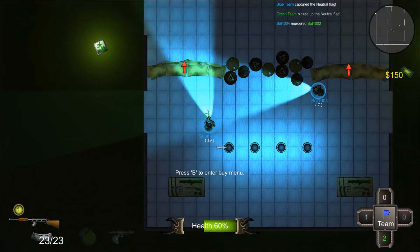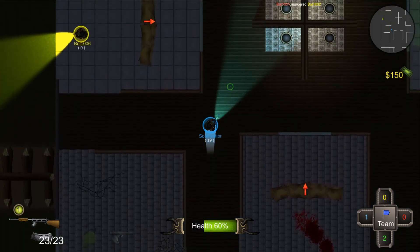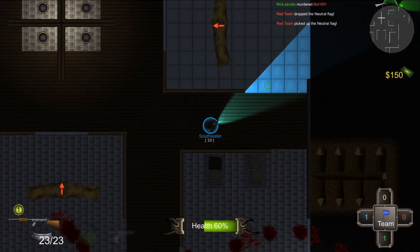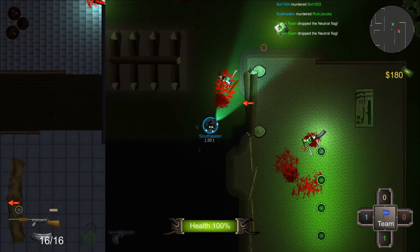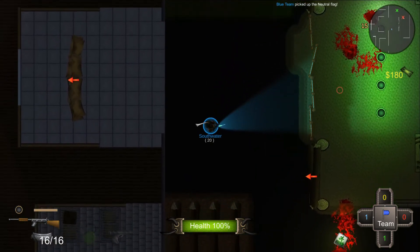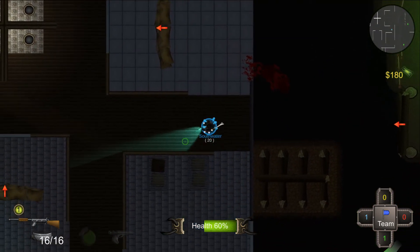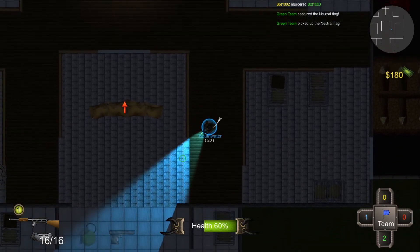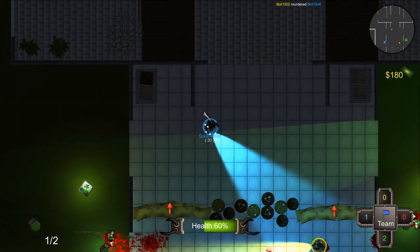We did have a few alpha tests with all players in it — I think we were up to six on six at one point, maybe 12 people in a room, and it went pretty well. The flags, if you leave them off a base and nobody's carrying them, will go back to their original location after 30 seconds — so that's what that countdown was.